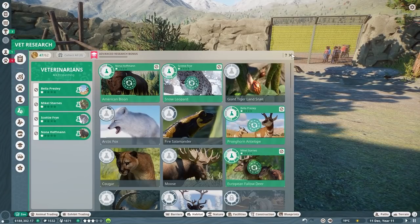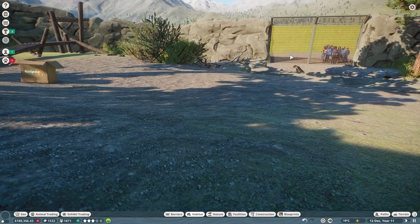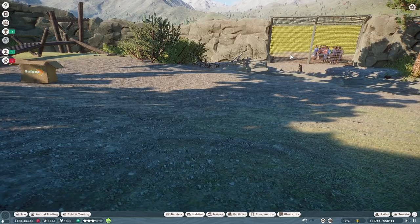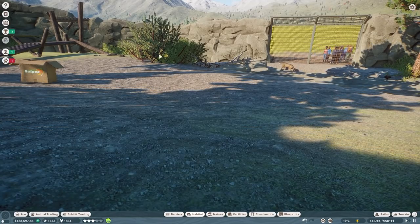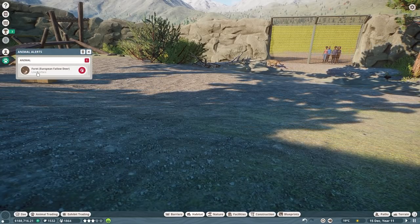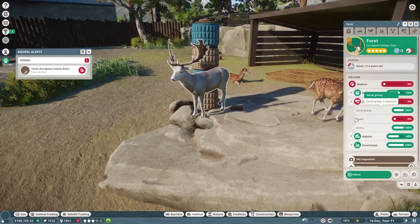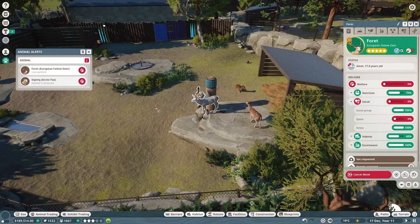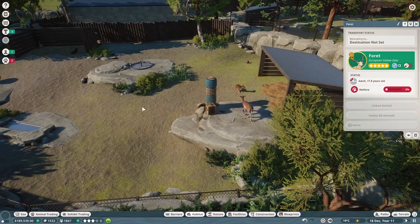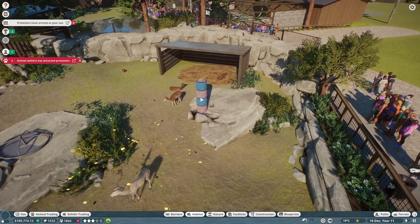More vet research - looks like we're getting back on top of this, which is nice. Snow leopard research is awesome. Low welfare - why? Is it a space thing? You're stuck on that again. Franchise mode is really giving me a hard time with these little bugs.